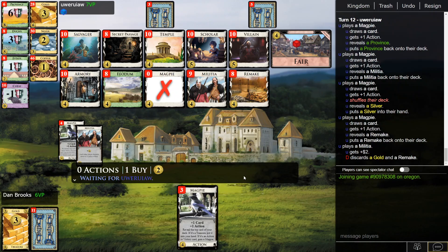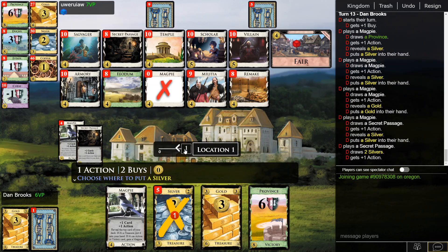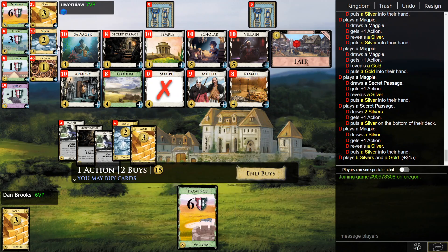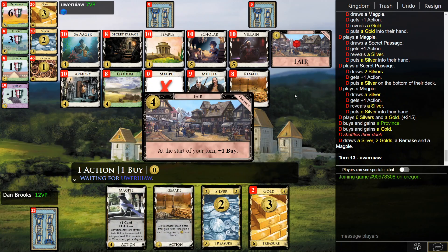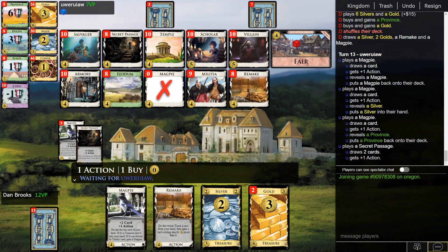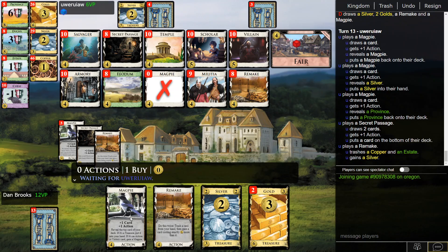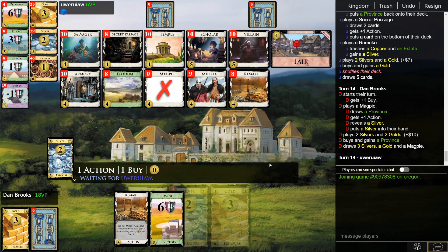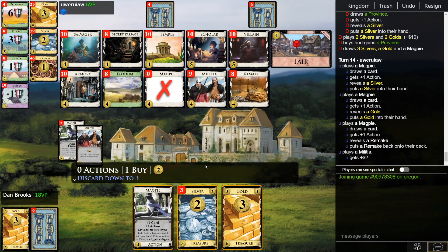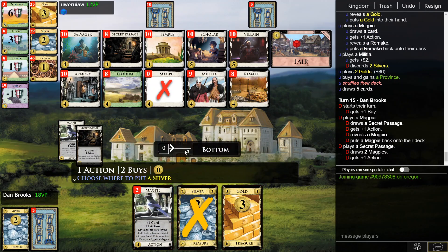It's good that I can discard the Remake because it is pretty junky. Province — we want a bit of spike, we could take like Villain or something, but now we have a bunch of Magpies so I'll just take the Gold. We are ahead on points so that helps. We have a pretty clean deck. I'm just going to take a Province here. It would be nice to add a bit of spike so we could double Province at the end, but the way this game is looking we'll just have enough — looks like a decisive point lead when the time comes.